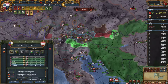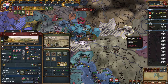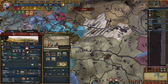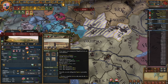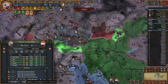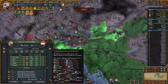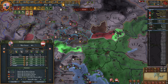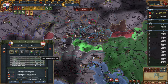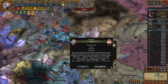I'll be taking four provinces from Austria. I definitely want the third gold mine and I'll be taking Vienna — it's an insane province with a center of trade and some really good great projects. I could take more provinces but it would be crazy aggressive expansion. So yeah, let's go with war reps and end this. It will definitely be time to improve relations now.